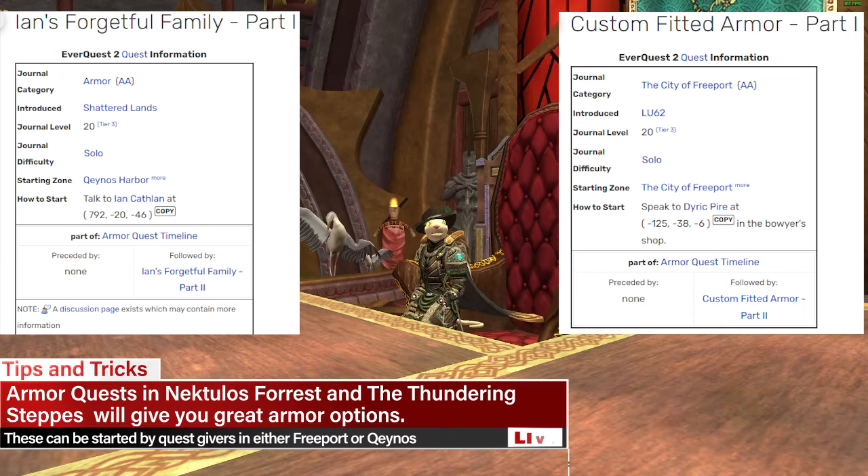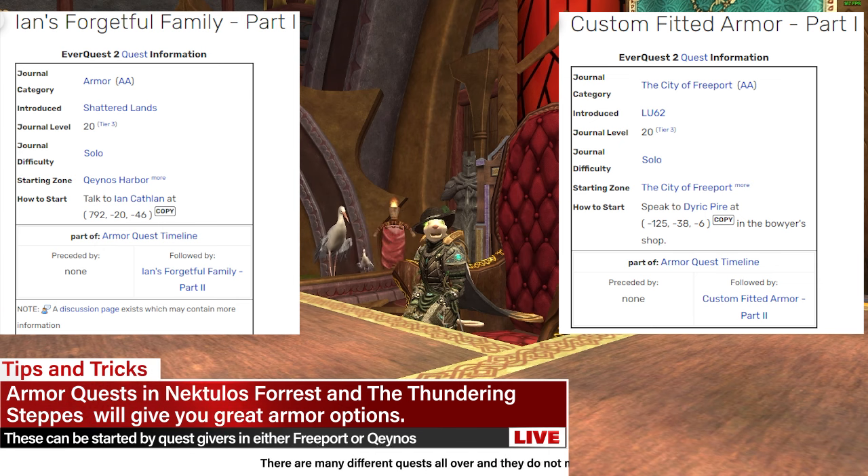If you haven't already, it's a great time to start the Armor Quest lines in both Freeport and Kinos. The Kinos version is called Ian's Forgetful Family and the Freeport version is called Custom Fitted Armor.